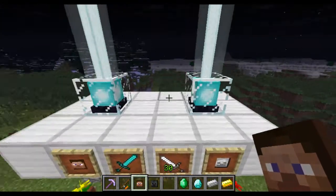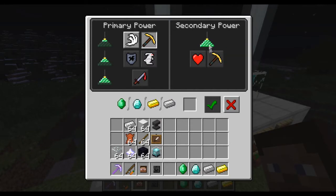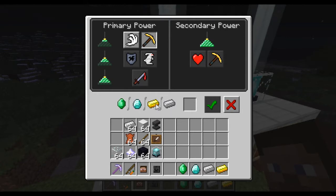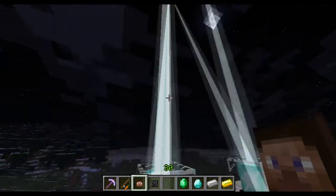If you're wondering what these two are, they are beacons. To be able to use a beacon you need at least 9 iron blocks, gold blocks, diamond blocks, or emerald blocks — at least 9 iron blocks for it to power up and work. And it sends a big beacon beam into the sky.